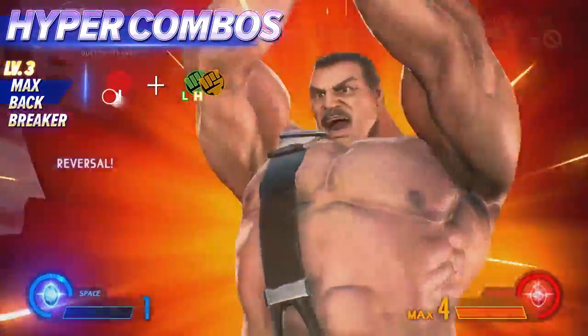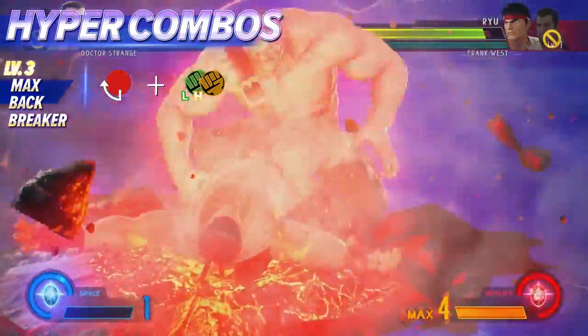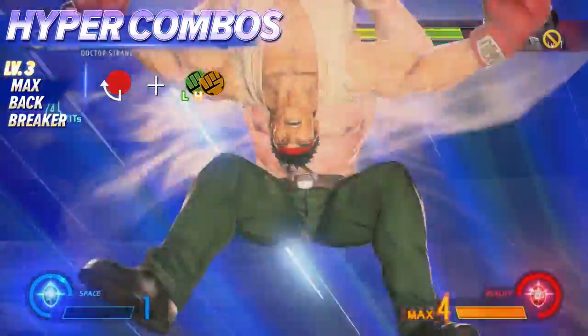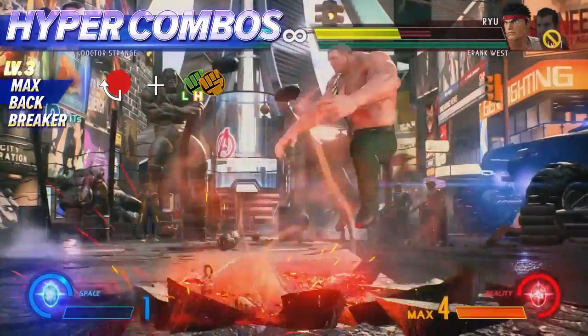Dealing well over 5000 damage, this level 3 command grab is instantaneous. If Haggar tags you with this towards the end of a match, you're probably going to lose a character.